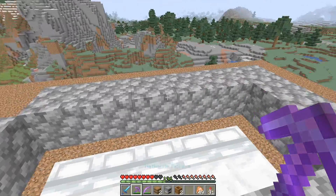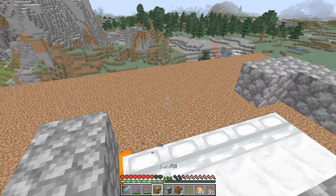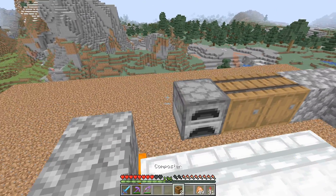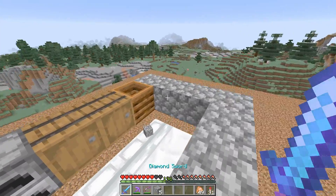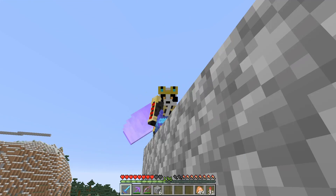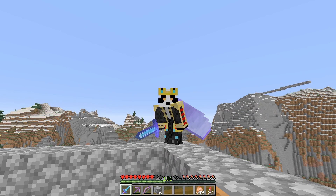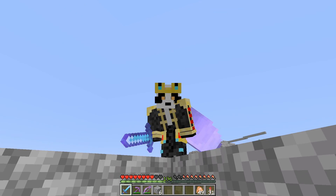If you would like, you can turn this so that you can use these villagers for anything. Place down whatever workstations you would like these guys to have. Make sure they are closed in, and this is where you get your villagers in place. You need five villagers in total for this farm. After this, we need to go out and get ourselves a bunny rabbit and bring him over to this farm as well.